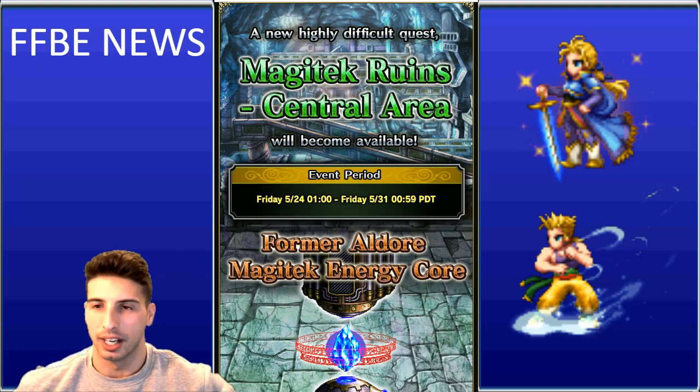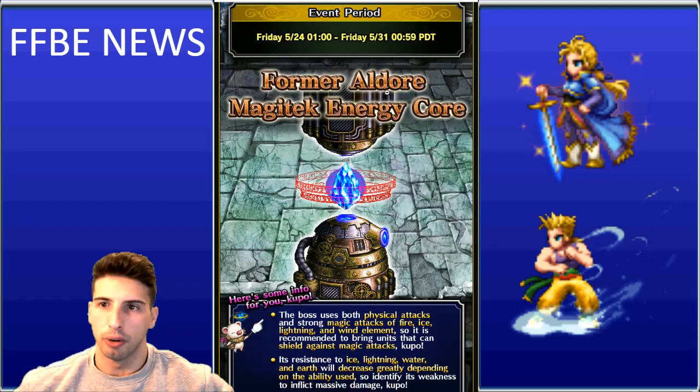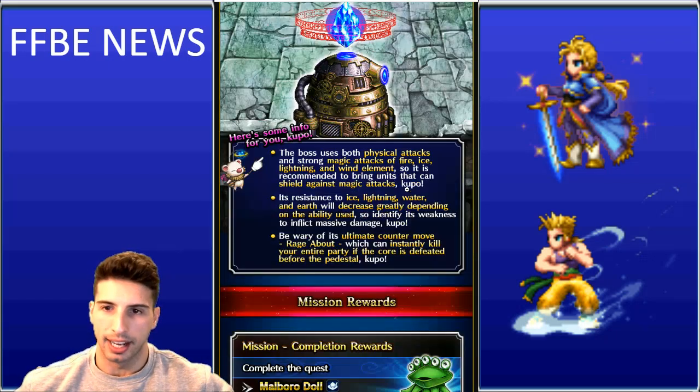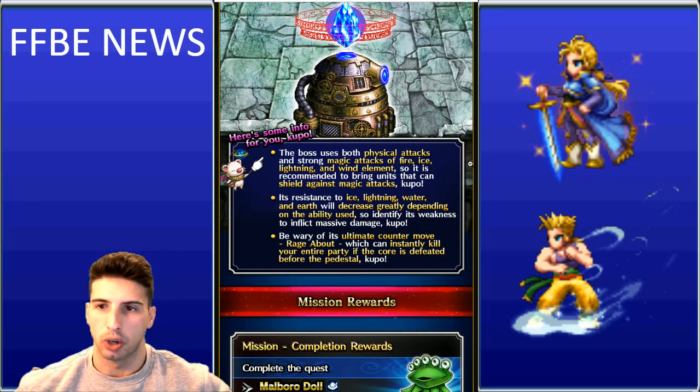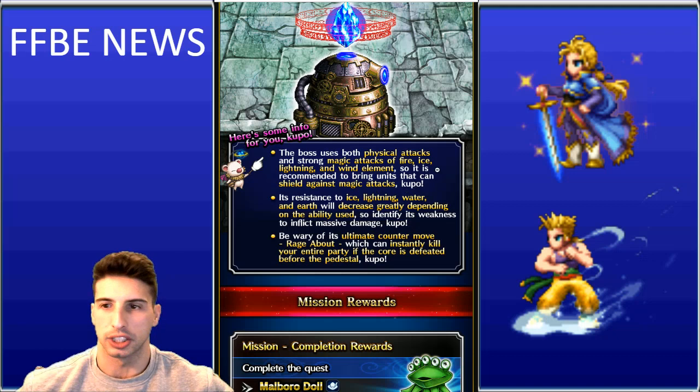The Magitek Runes central area will become available as part of the ongoing raid event. Starting this Friday, the Former Aldor Magitek Energy Core goes live. According to Little Mog, the boss uses both physical attacks and strong magic attacks of fire, ice, lightning, and wind elements, so it is recommended to bring units that can shield against magic attacks — a magic cover tank will do really well here.